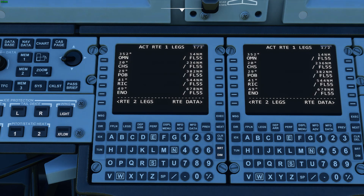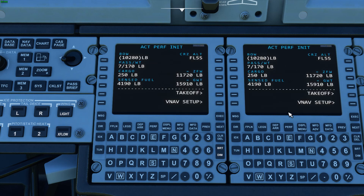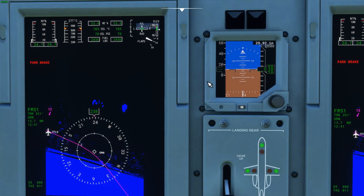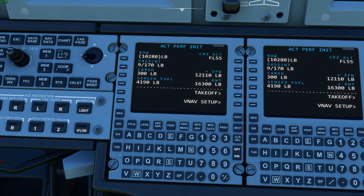Next is the perf menu, where you enter performance data. Our basic operating weight is 10,280 pounds. You can enter passengers — imagine we have a full boat, nine passengers — and it adjusts the zero fuel weight. Add 300 pounds of bags and cargo for a ski trip, and that updates as well. It senses our fuel at 4,190 pounds, giving us a gross weight right now of 16,300 pounds.